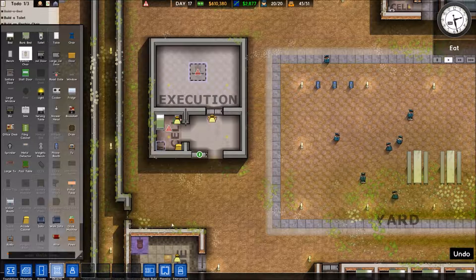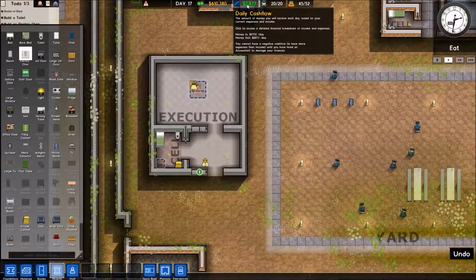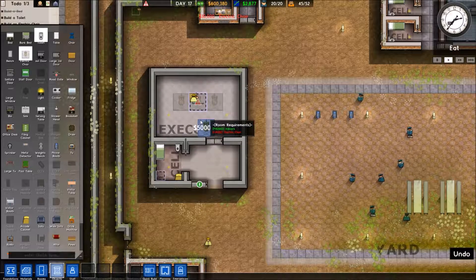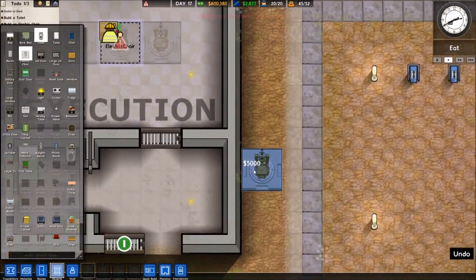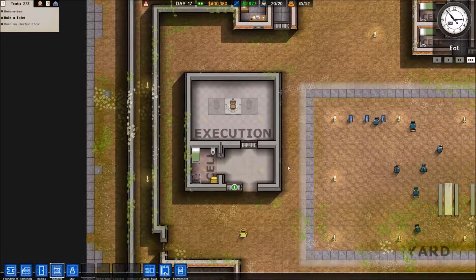Should I just start putting these down everywhere? I mean, I'm not paying for it. I've got $610,000. Let's put a bunch of those in there. People can get executed all in a big group — it'll be great. Come on, people, build my execution chambers!